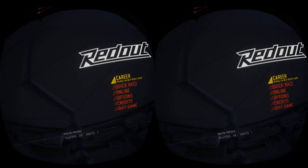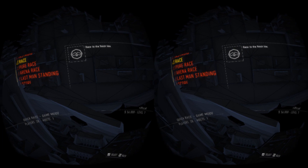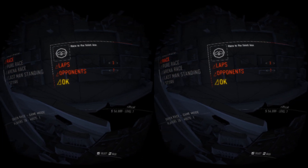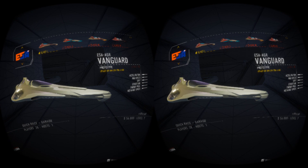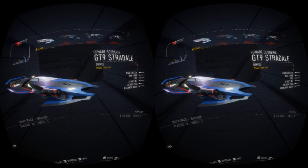Your head movements will let you look around, and you should see the in-game menu. Let's choose the Quick Race option to try things out. Select the Race option and confirm the next menu with the OK option. Most of the levels will be locked at the beginning, but choose the one available to you. On the next menu, you will be able to choose the team that you represent and see what kind of vehicles they have available.